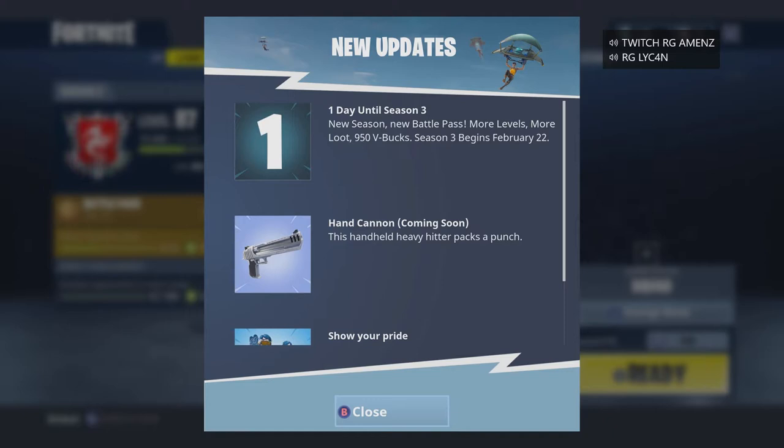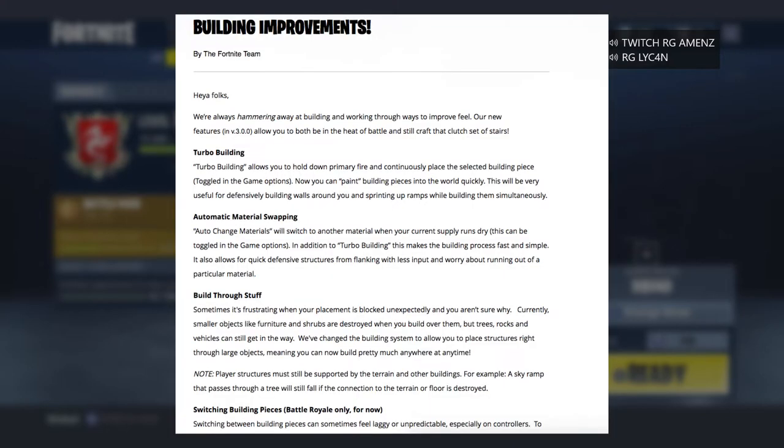We're about to talk about this new update coming to Fortnite, bringing all these building material updates and improvements. We're gonna shed our thoughts on it and see how it's going to impact the game. But without further ado, here is number one out of the four new updates — and it's turbo building. This is version 3.0.0.